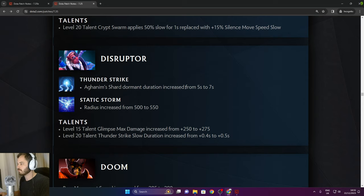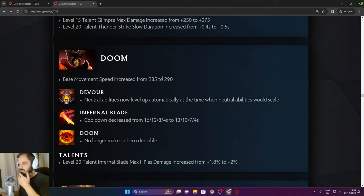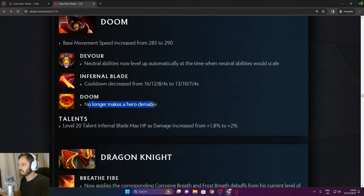Disruptor: Level 15 talent Glimpse max damage increased from 250 to 275. Thunderstrike slow duration increased from 0.4 to 0.5. Doom: base movement speed increased from 285 to 290. Infernal Blade cooldown decreased from 12 to 4 seconds. Doom no longer makes a hero deniable — that's a super big buff since you could always just deny them after Doom. Level 20 Infernal Blade max HP damage increased from 1.5% to 2%.